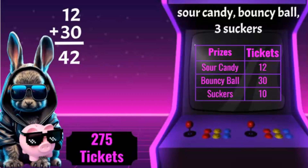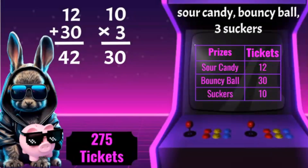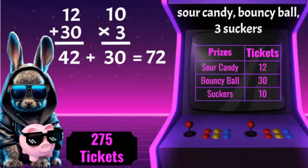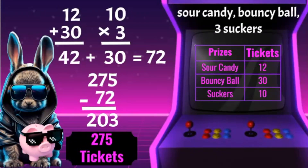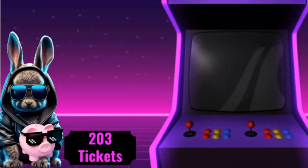Since suckers are 10 tickets each and I want to buy three of them, I multiply 10 times 3 and get 30. I add 30 plus 42 and see that I will need 72 tickets to purchase those items. I subtract 275 minus 72 to see that I will have 203 tickets remaining. Not bad at all!